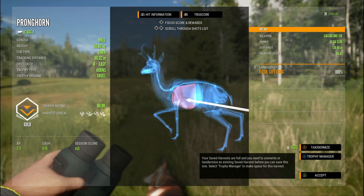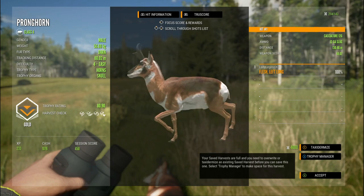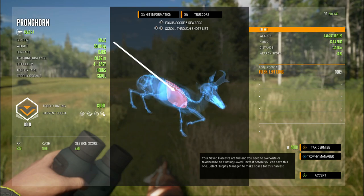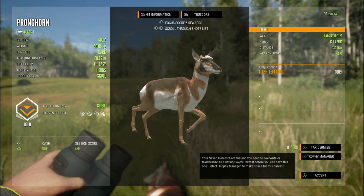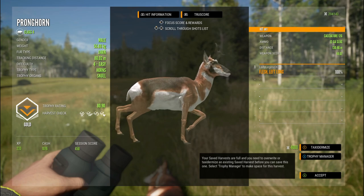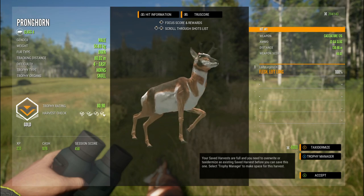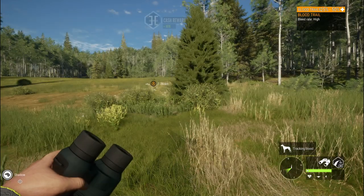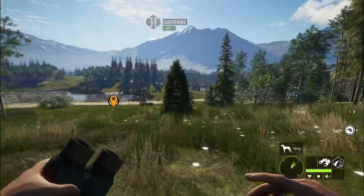That was a pretty sweet little shot. Managed to sneak one into the left lung there from 130.46 meters and that guy is a dark 80.9. The Cacciatore with the slugs — this is a lot of fun. We are going to hunt for everything in Silver Ridge Peaks with the Cacciatore shotgun, not just turkeys. We're not going to be hunting for Plains Bison because they are a class nine and the Cacciatore only goes up to class eight. But everything else, let's do it.